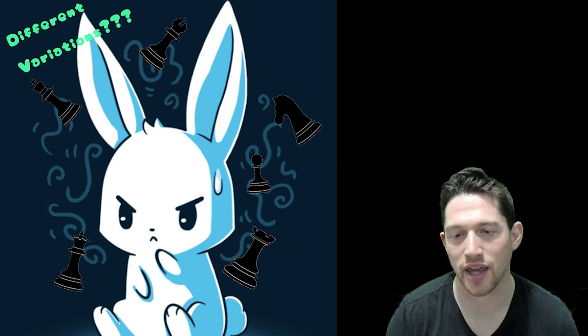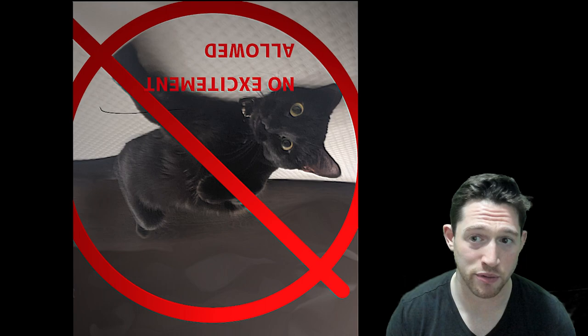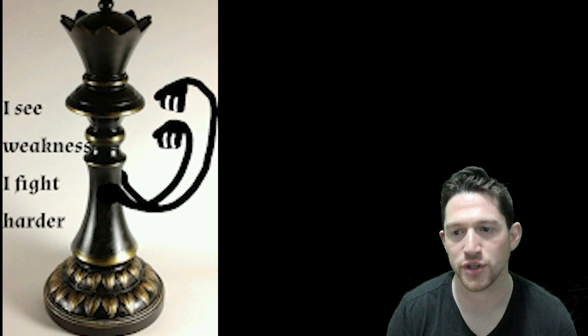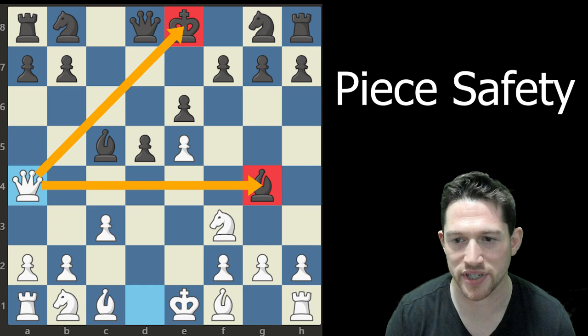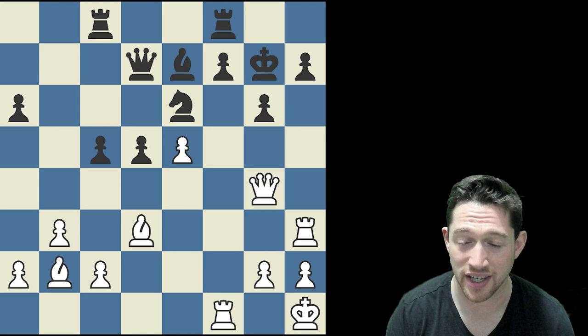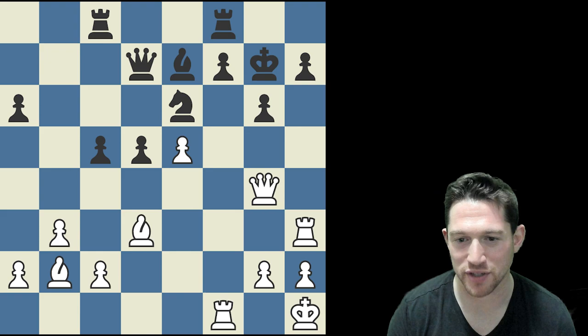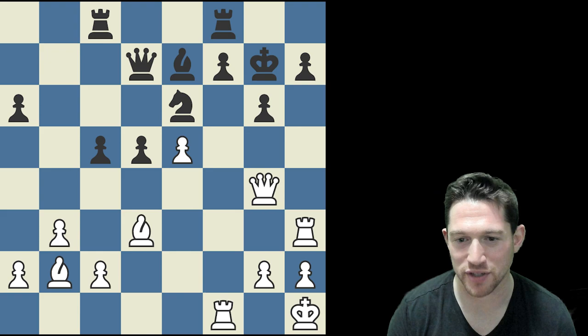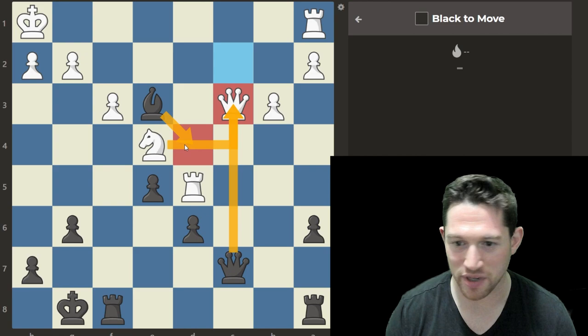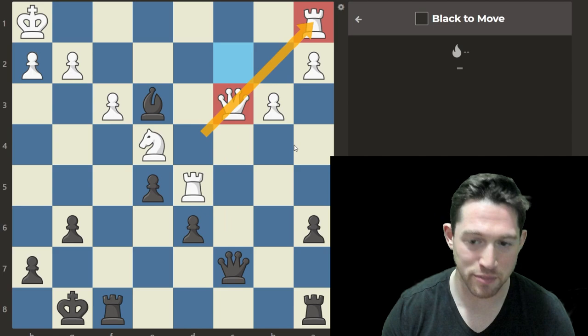As masters in training you need to be thorough and look at different variations. There are three clues to watch: piece safety — when a piece is not defended, has an equal number of attackers and defenders, or is trapped; king safety — when the king has little pawn shielding and many pieces aimed at it with few defenders; and lineups — when pieces line up along ranks, files, or diagonals. After queen takes queen and knight takes back, the knight on c3 is undefended and on the same dark square as the loose rook on a1.